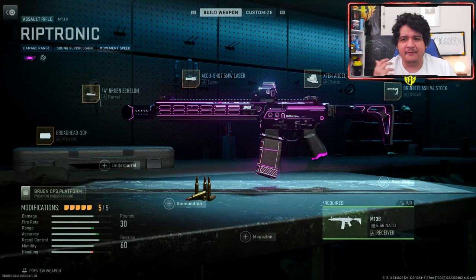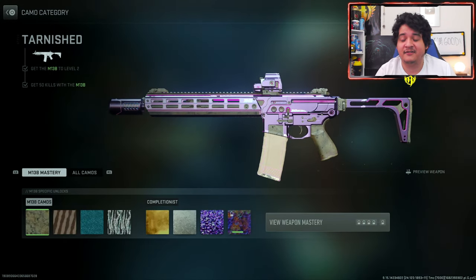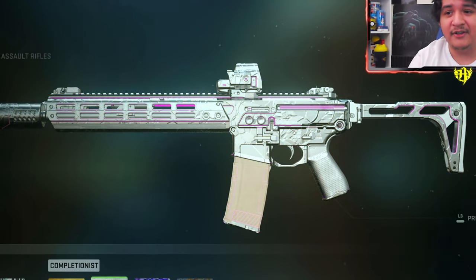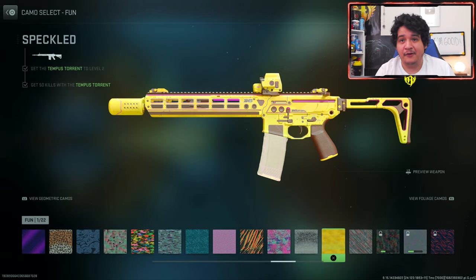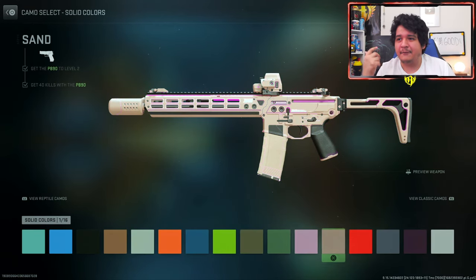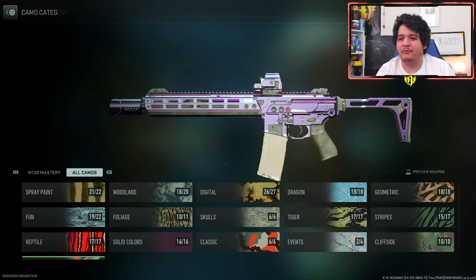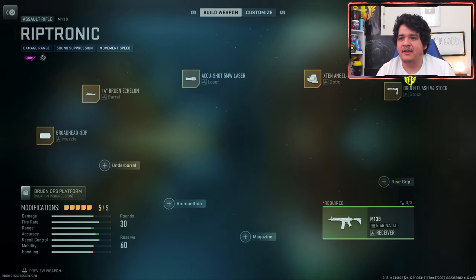Moving on to the main course — here is the Riptronic M13B. You can change the class setup however you want, just don't change the ammunition or you'll lose the tracer rounds. When it comes to camos, here are the base camos keeping a lot of the purple. Here's gold, platinum, polyatomic, and Orion. With fun camos — the yellow blends pretty well with the purple. With solid color camos you kind of lose the purple effect, so it's nicer to keep this gun in its regular form since only a little bit of the purple comes through with most camos. It doesn't really mix well with other camos — kind of an L.